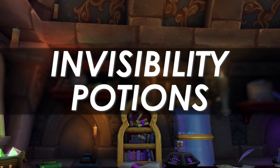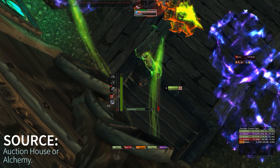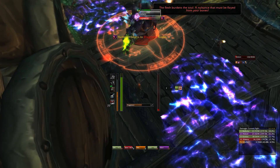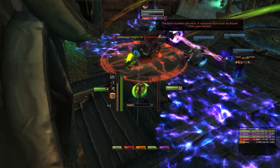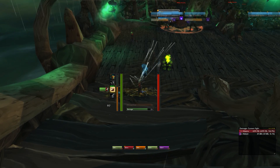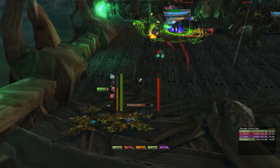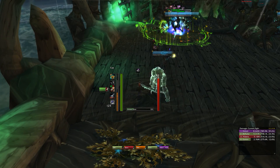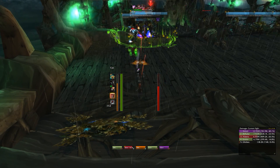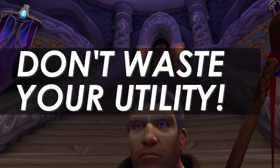Next, invisibility potions. These can be a great tool for skipping trash and saving time, but you need to be really wary because you need to kill a certain amount of trash in any given instance to be eligible for the clear at the end. Once you've planned things out and know roughly the mob value as a percentage throughout the entire instance, you can start working out where to use your invisibility potions. If an invis potion can save you a minute or two — especially combined with group-wide speed increases for a massive skip — doing that once or twice could very easily get you a plus-three upgrade that you perhaps otherwise wouldn't get based purely on your DPS output.